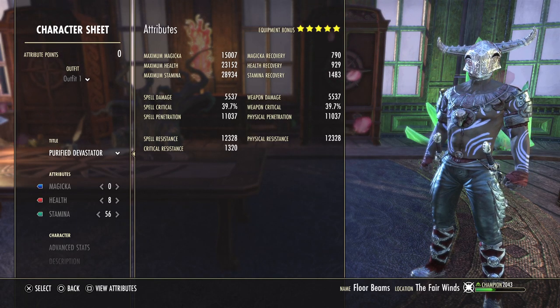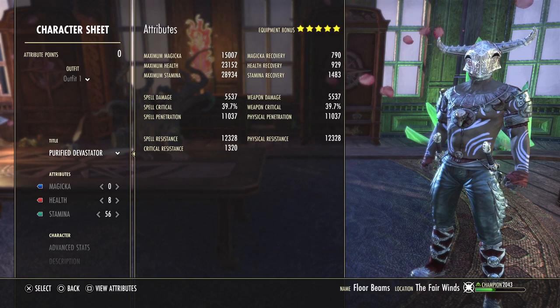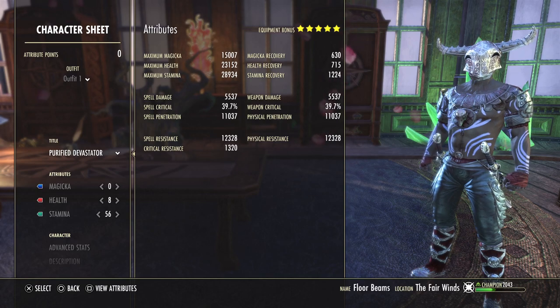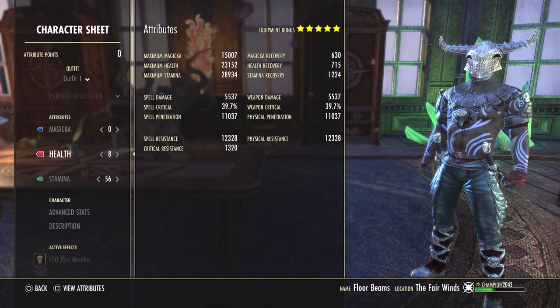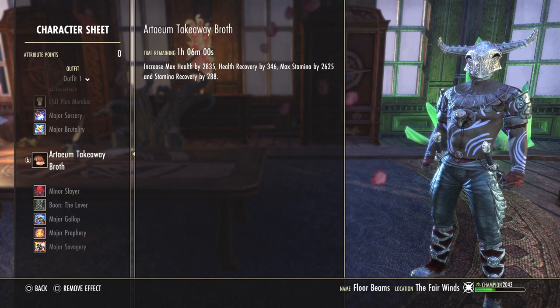So we're going to be canceling our beam a lot during ad pulls — unless you pull it all together and just do one beam to kill everything. But a lot of the times you're going to need to reapply, get your crux back up to three before you do that, which will lower your stamina by quite a bit. So this is the stats I'm running: 8 into health, 56 into stamina. We've got Major Savagery and Sorcery because we have an ability slot, and we're using our Tame Takeaway Broth. You don't need to use this — you can use Jewels of Misrule, but that will lower your damage just a little bit.